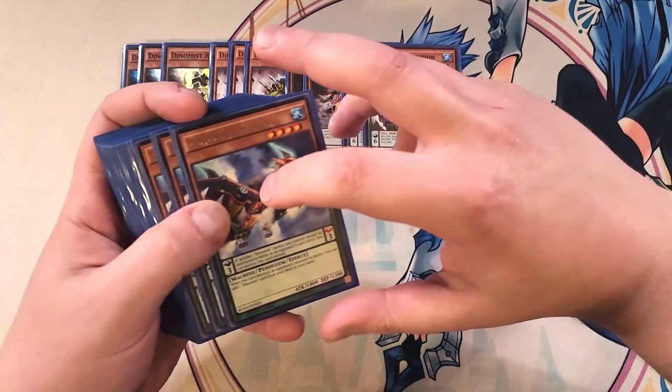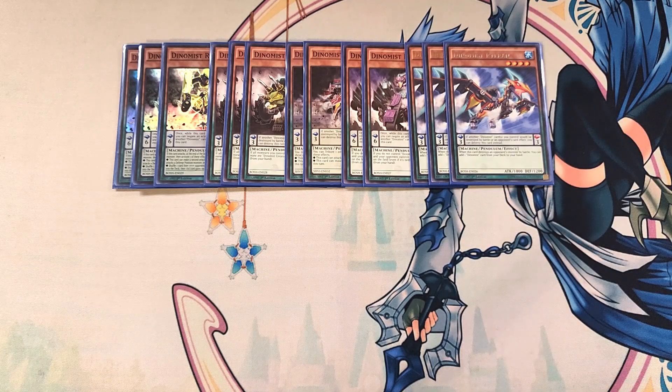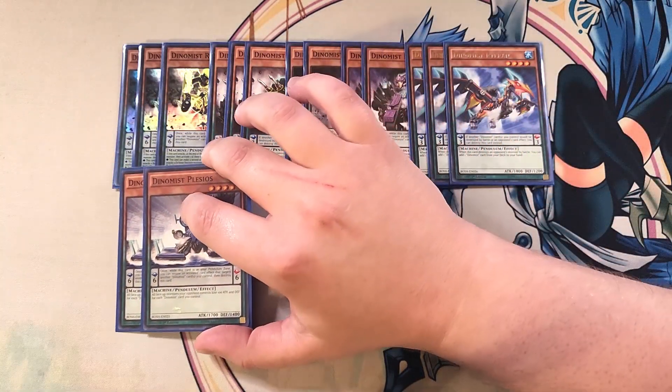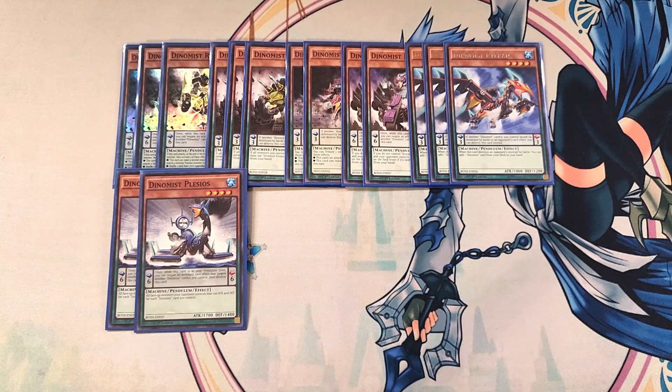We then play three copies of Dynamis Terran. Terran is really good as a three-of, because when it destroys an opponent's monster at battle, you can add a Dynamis card from your deck to your hand, and it doesn't just have to be a monster — it can be any Dynamis card. We then play two copies of Dynamis Plasius. Plasius is great because all face-up monsters your opponent controls lose 100 attack and defense for each Dynamis card you control, which actually stacks, making it great if you have two of them on the field.